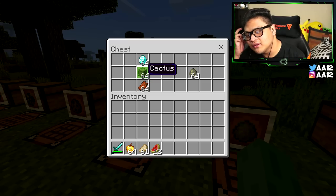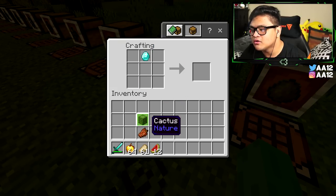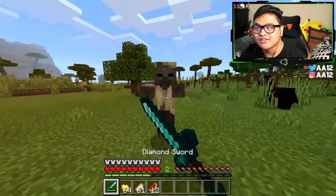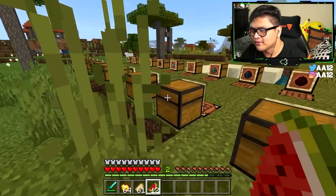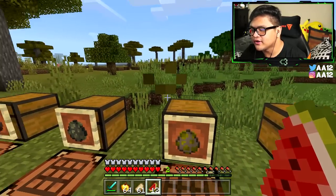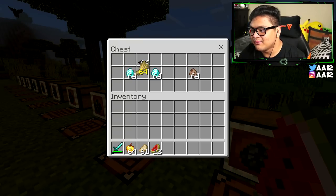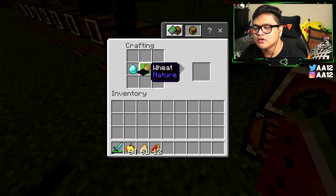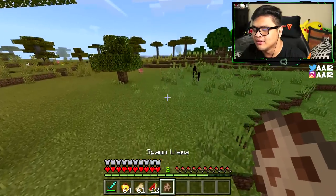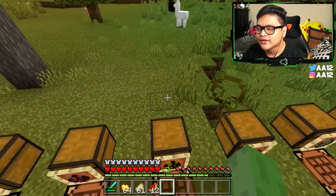For the husk spawn egg, you need a cactus to represent the desert, a diamond on top, and rotten flesh in the middle. Craft it the same way and you get your husk spawn egg. For the llama spawn egg, you need one piece of wheat, two diamonds, and a carpet of any color. Put the diamonds on the left and right, wheat in the middle, and any color carpet on top, and you get a llama.